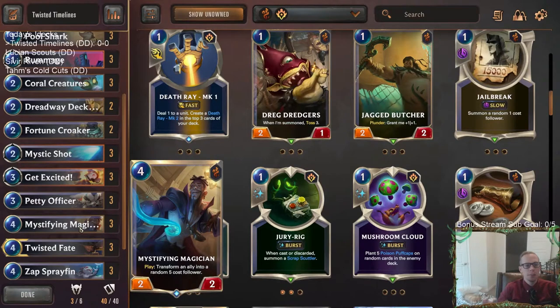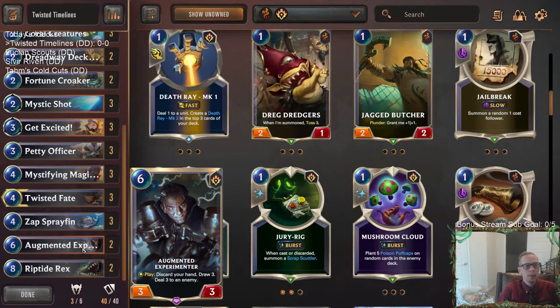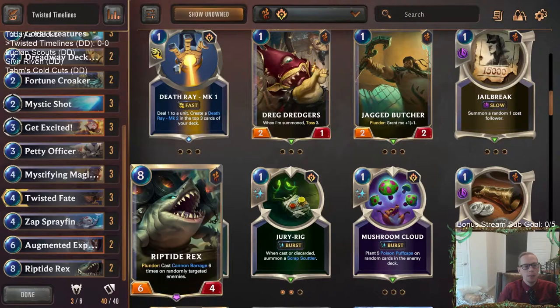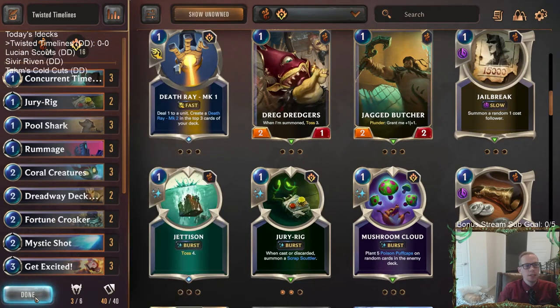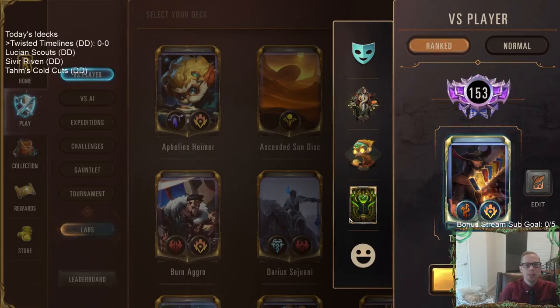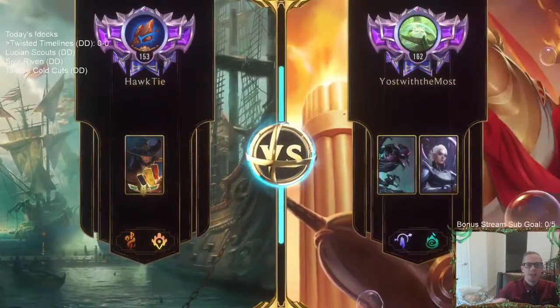We make Mystifying Magician a better body, plus it still makes the random five-cost follower — that seems really sweet. We also have Twisted Fate as our champion, Augmented Experimenter as a better six-drop, and Riptide Rex at the top end. The Dreadway costs eight mana so it may never happen, but if lucky, Riptide Rex could flip into the Dreadway and get six cannon barrages dealing double damage. Let's get to it — hopefully draw Concurrent Timelines once a game. We're playing five ranked games.